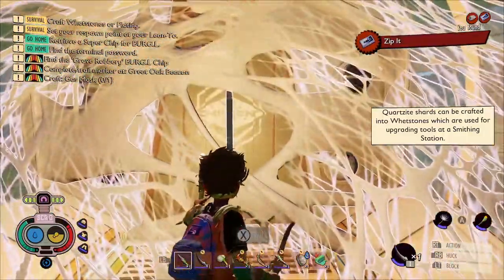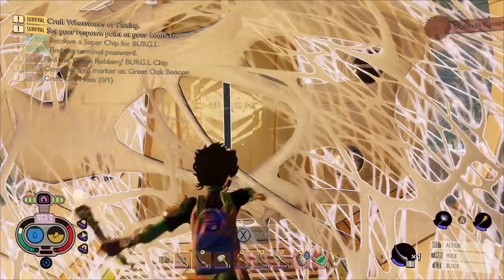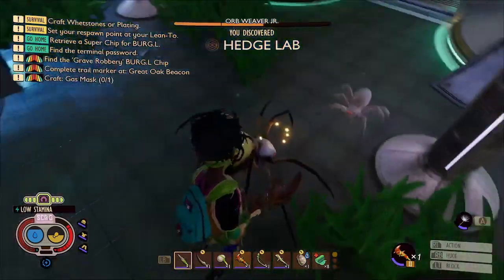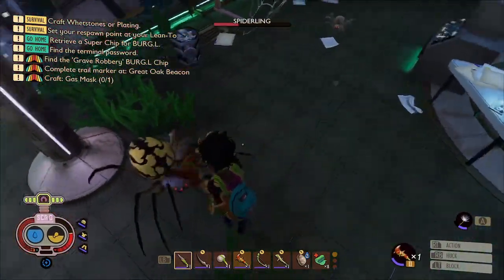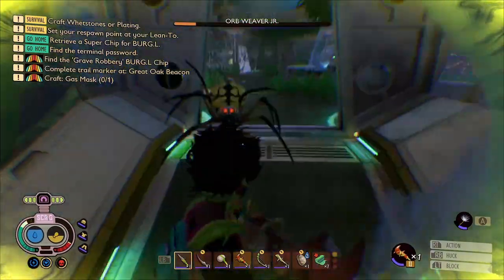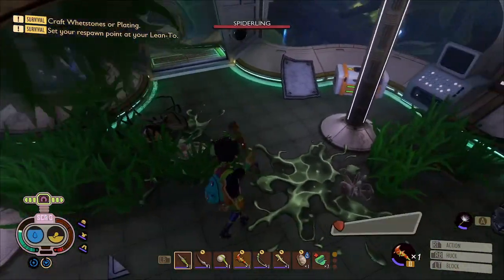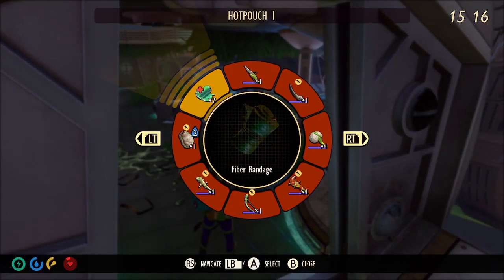I like to use the larva blade to cut through this webbing. Behind this door we've got an Orbee Virginia and two spiderlings. The first time I played this I died here quite a lot, so I just wanted to leave this fight in to show you how I did it — I am using the ant club. If it was just the Orbee Virginia it probably wouldn't be that bad, but when you're constantly getting nibbled by spiderlings it does make it a little bit tougher.